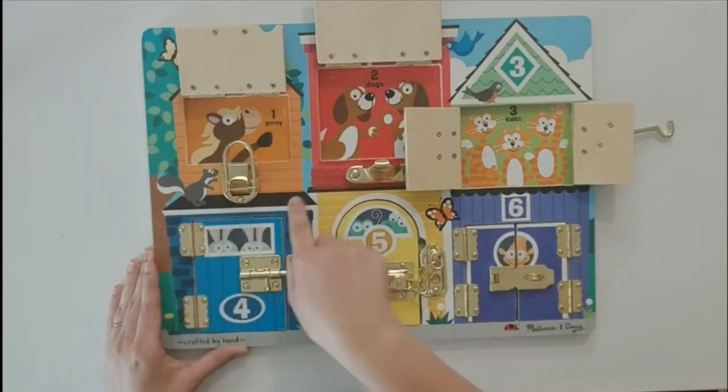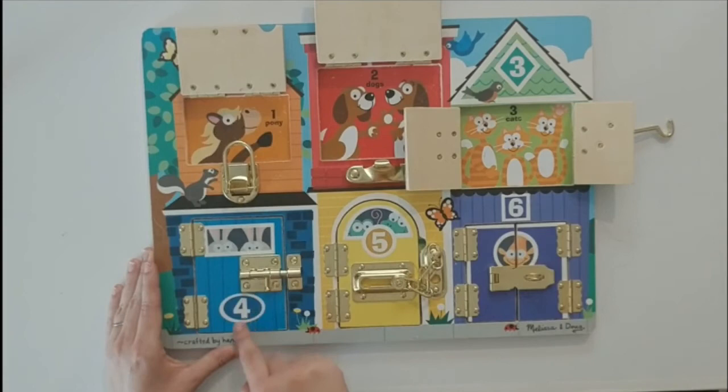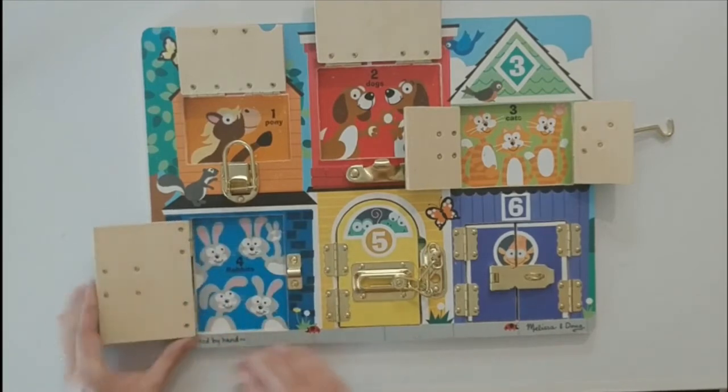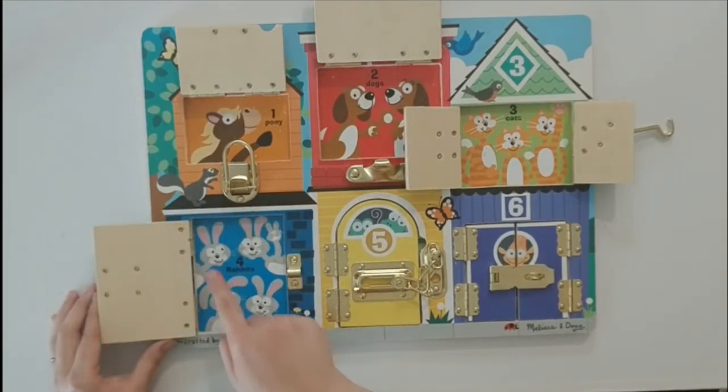This blue house, which has a rectangle up here, it has a number four and an oval down here. Let's open it up. It has rabbits! One, two, three, four. Four rabbits!